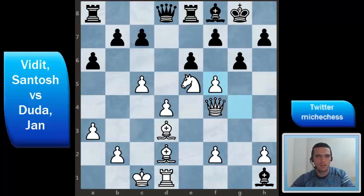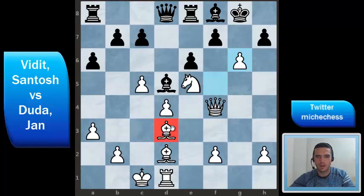After bishop takes rook, white just takes the knight. The bishop is threatened, so if black moves the bishop then fxg6 and this position is lost for black. White is threatening things with the pawn, the knight is well placed, and the bishops are also very well positioned. The rook is coming to g1. So this position is absolutely lost for black — taking the rook is not a good idea.